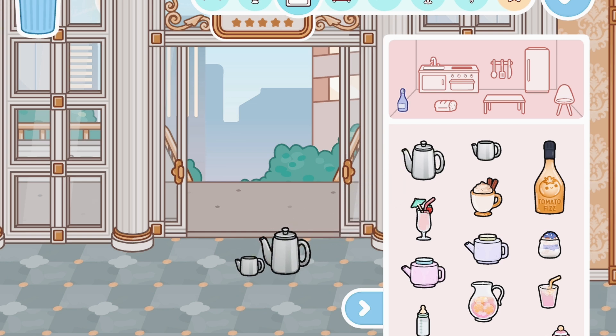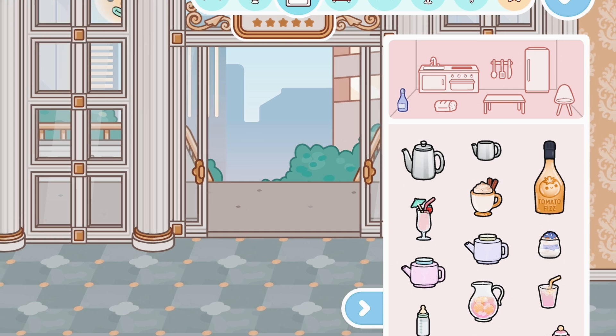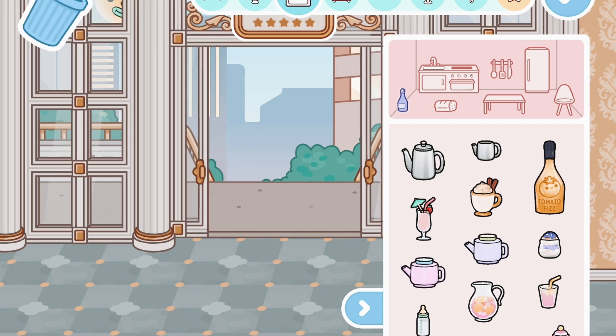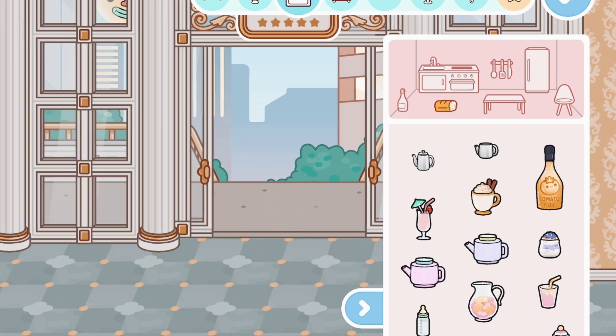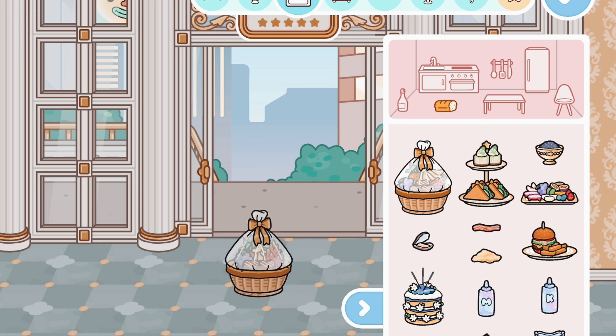For drinks we have a little tea set — I think it's actually a coffee set. Let's pour some — my Toca might be glitching, maybe there's just nothing in there. We have a strawberry smoothie, very yummy looking. Since this hotel has a Christmasy theme, there's a fancy hot chocolate here — royal treatment on the holidays. We also have some golden tomato fizz, and I think this is a parfait or yogurt, or maybe a blueberry drink.